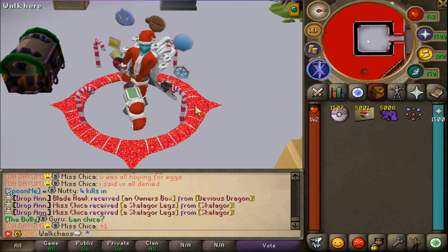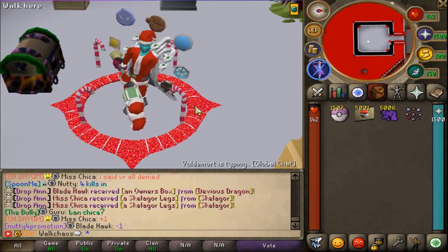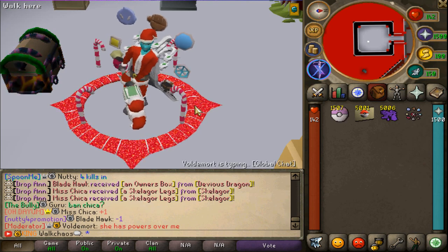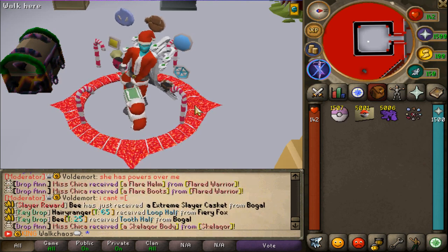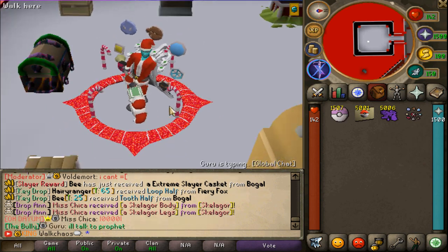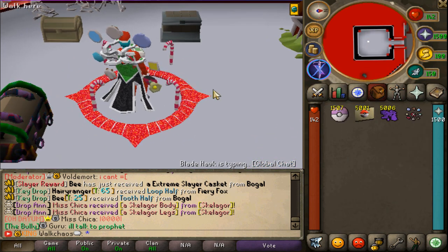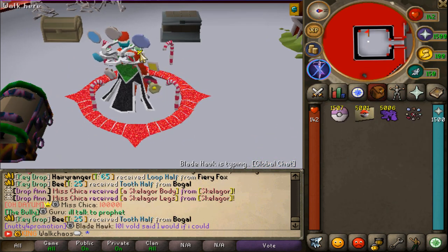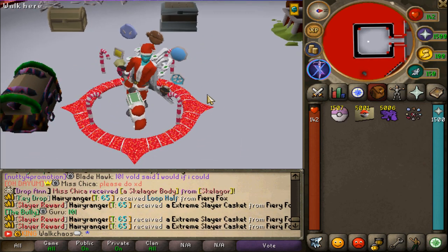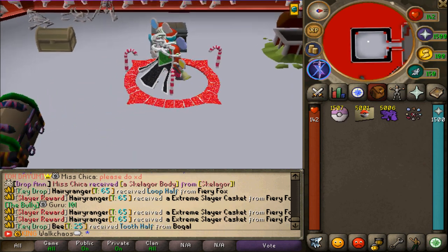Just to put that into perspective, best-in-slot armor costs around 30 quadrillion. So with 10 to 15 hours of poke zone grinding, you can earn enough money to purchase best-in-slot items. Anyone can do this — you don't need any armor or requirements besides the entry ticket. It's an insane money maker, and you don't need to fight anything — it's just catching pokemon and exchanging them with the professor.